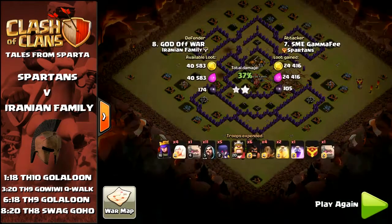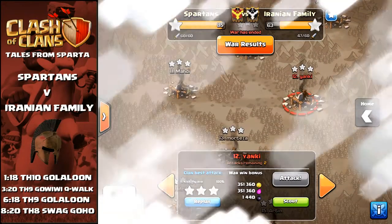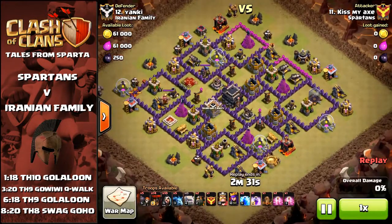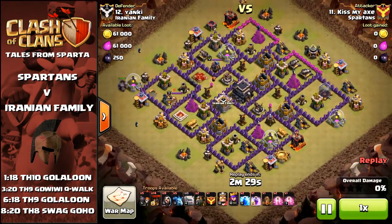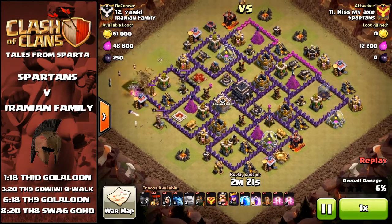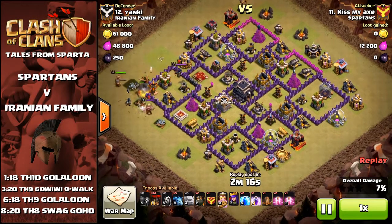Another very nice attack. Moving further down, let's look at Axe taking on base 12 with a nice GoLaLoon attack. He's going to come in from the west with his kill squad, basically aiming to take out the air defence there, the Archer Queen, and handle the Clan Castle troops. Nothing too ambitious — his heroes aren't huge, so just keeping it simple.